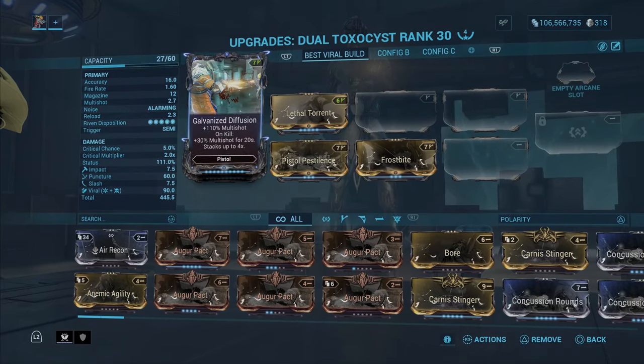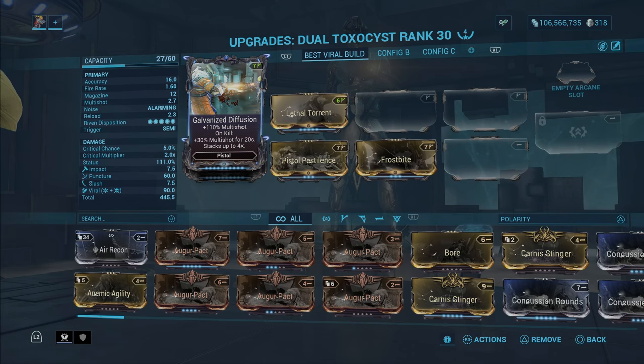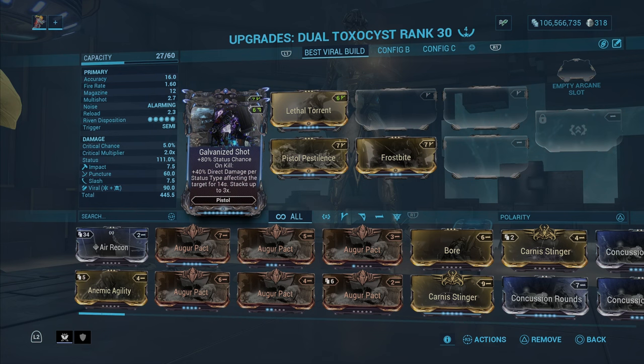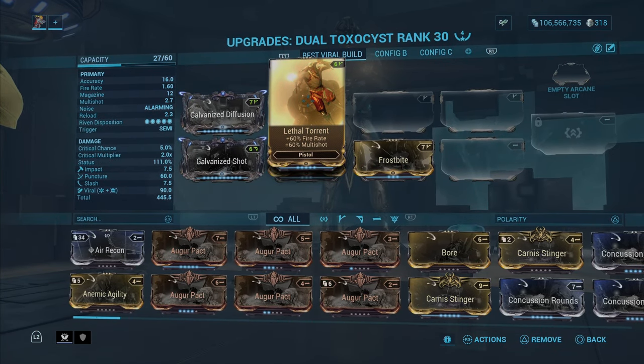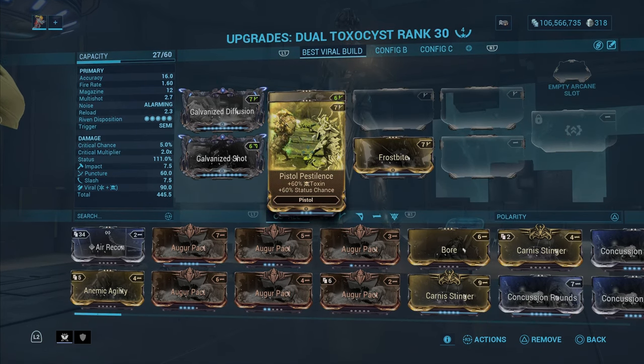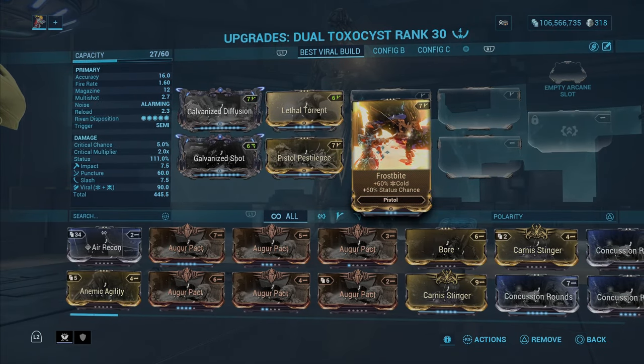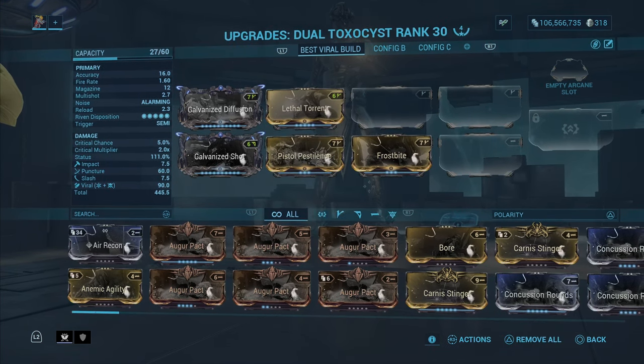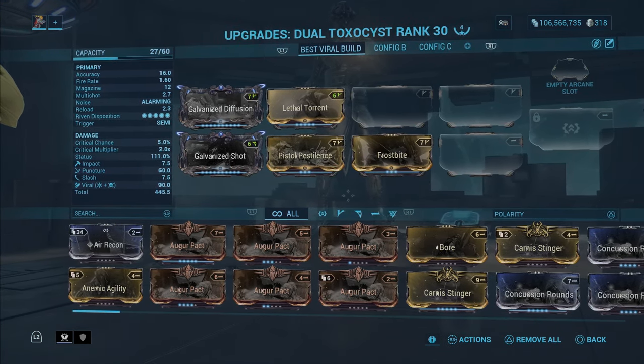Here's my build. Galvanized Diffusion: 110% multi-shot, on kill 30% multi-shot for 20 seconds, stacks up to 4 times. Galvanized Shot: 80% status chance, on kill 40% direct damage per status type affecting the target for 14 seconds, stacks up to 3 times. We have Lethal Turret, which is a very important mod — always should be on the build — 60% fire rate and multi-shot. We have Pistol Pestilence and Frostbite: 60% status and cold, and 60% toxin and status for both elements. So we got Viral.